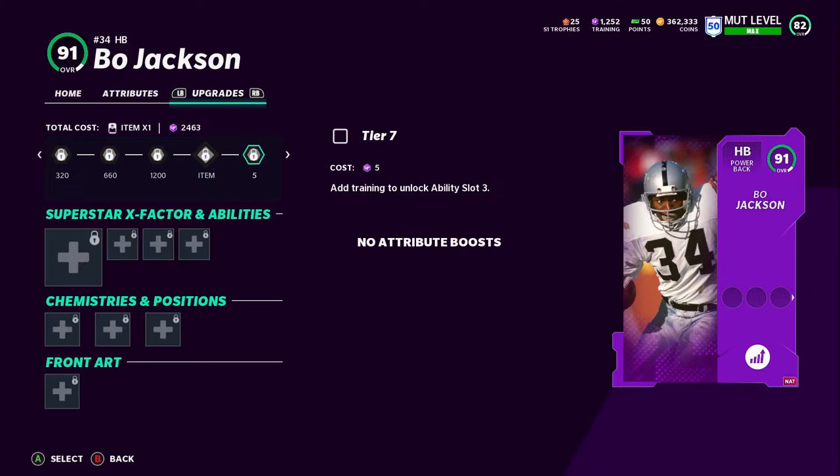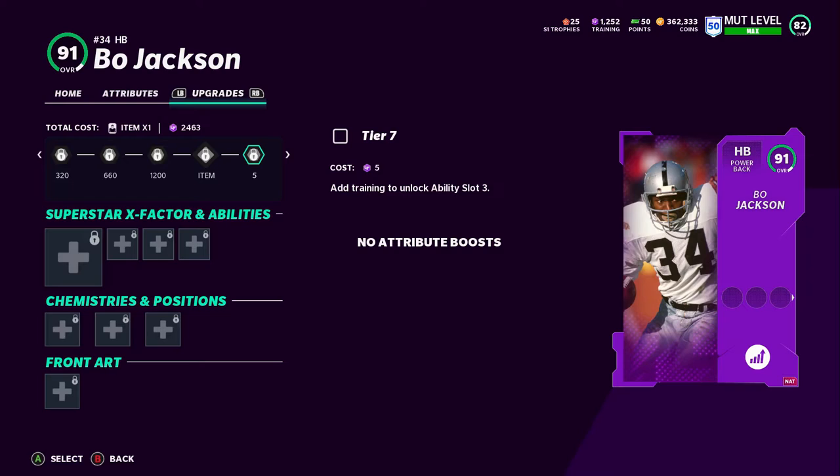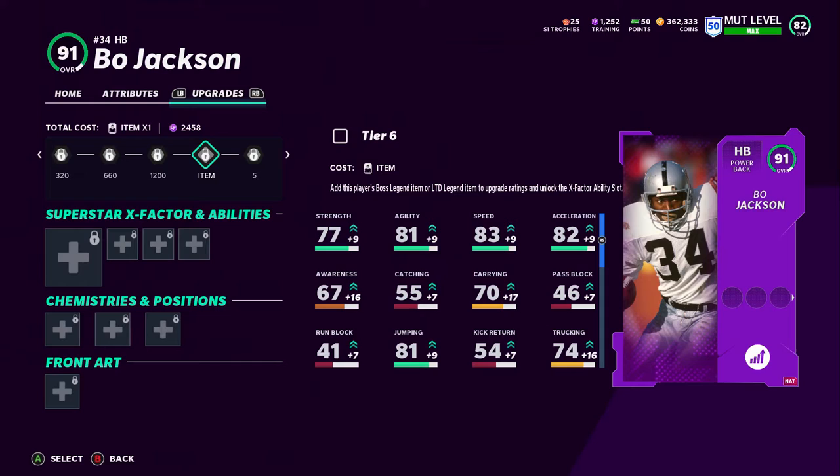Before we go to the auction block, I want to show y'all the upgrades for Bo Jackson. As you can see, you cannot put the LTD card into the power-up — this is as far as it goes. You put the boss card in here and upgrade to get the extra ability, but no LTD can go in here. The max overall he can get to is 91, same overall as the power-up.